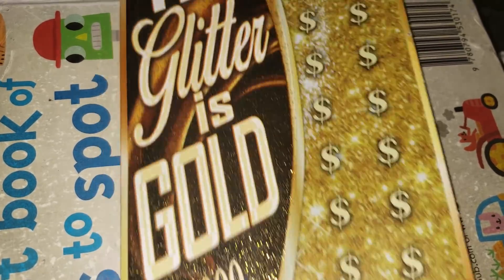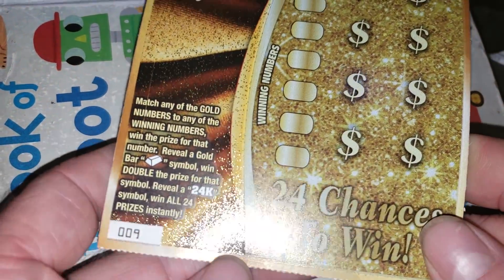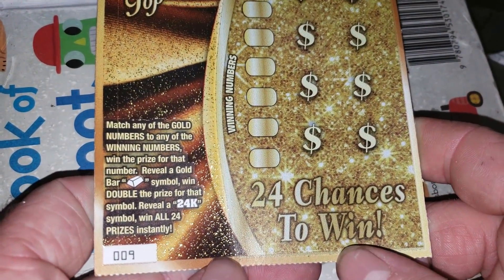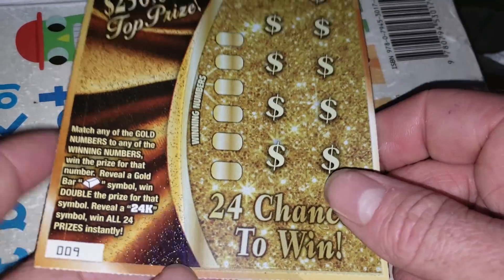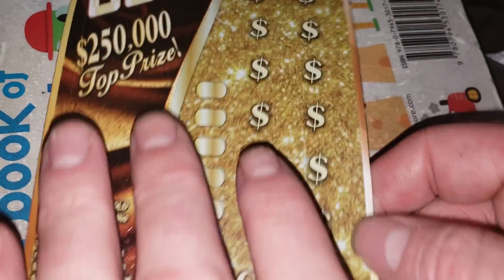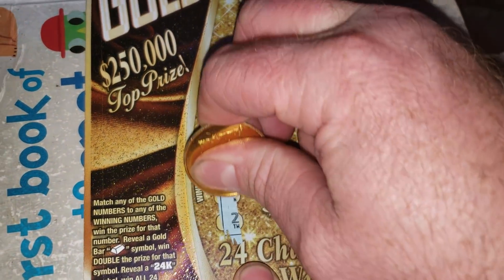We're going to start with the Glitter is Gold. The reason I bought this $10 ticket is because there were a ton of them in the trash. We're looking to match winning numbers to your numbers, or gold numbers to your numbers. Get that gold bar for double, get a 24K symbol, win all 24 prizes. If you're new to the show, hit subscribe, click on the bell notification. Odds are 1 in 3.43. Here we go — hate this vertical ticket.